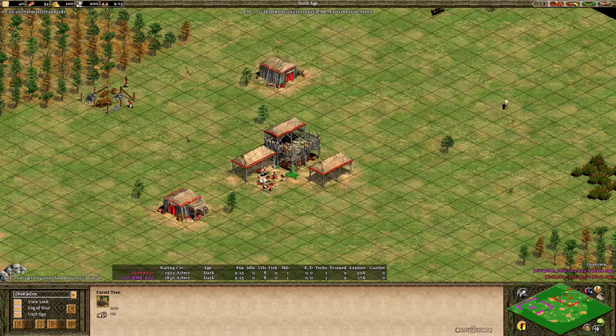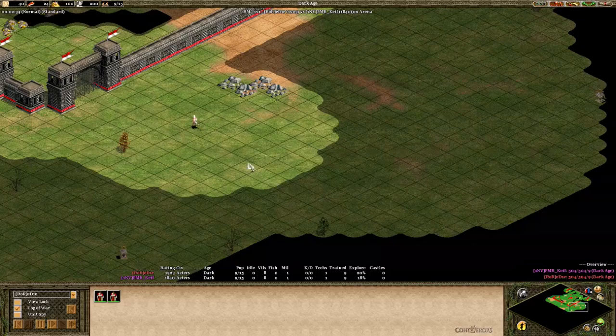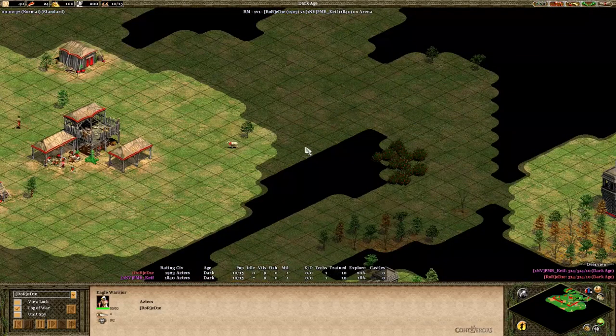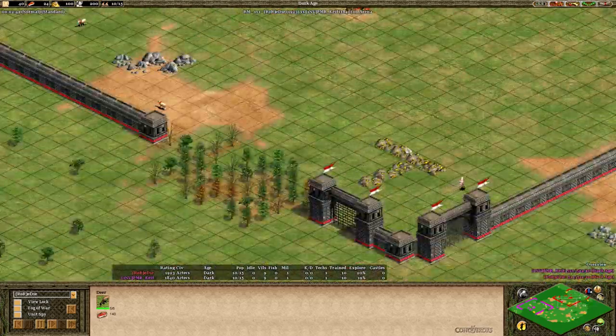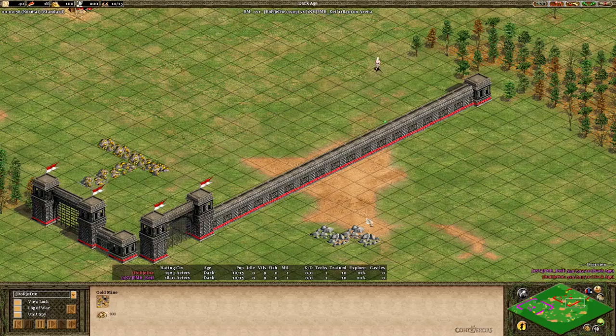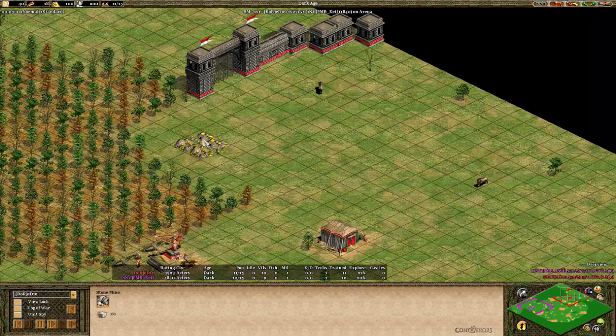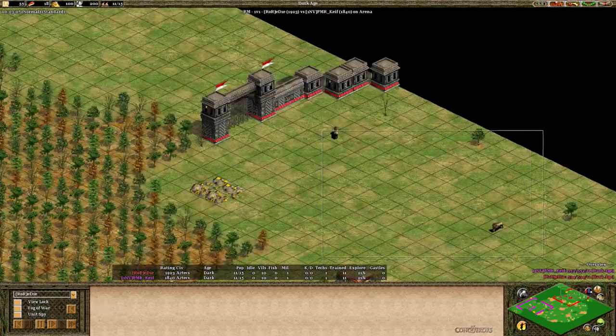So here we are — standard build putting six on sheep to start. He's going to start sending villagers over to wood as he's scouting out the map. He scouted nearby and he's going to want to lure in these deer. He has his main gold and his main stone pretty far in the front, but this is a nice shape of gold for putting a mining camp right here and getting some good saturation with his villagers. Secondary stone in the front, but his two extra golds are in the back along with three deer and both boar in the back.